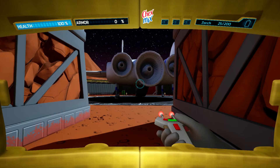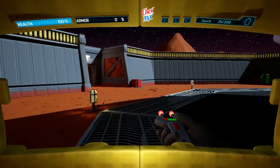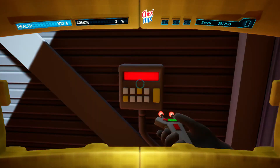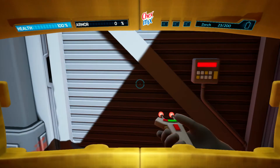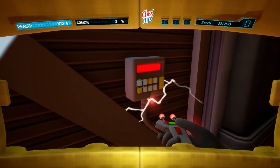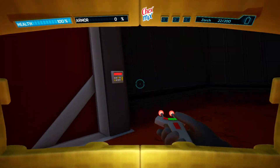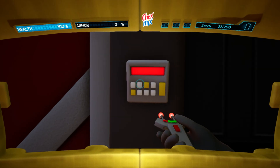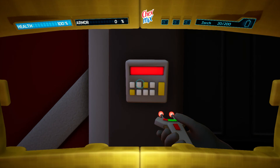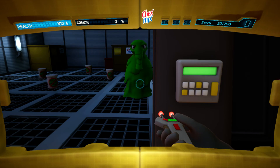We have to open the keypads somehow. I don't know what button it would be though. I've tried about every button I can. I would guess it would be right-click. Nope. Oh — we do need to open this keypad. Wait, what did I just hit? I think I hit E.